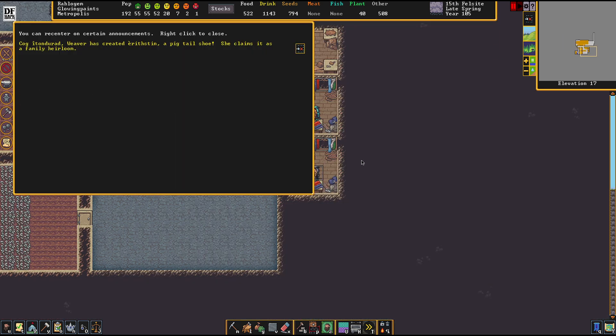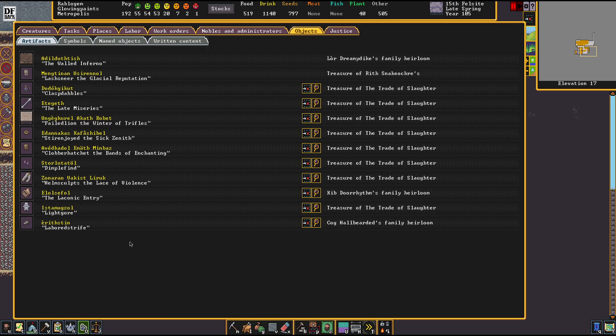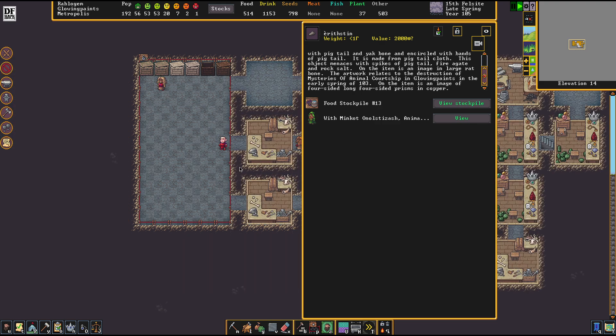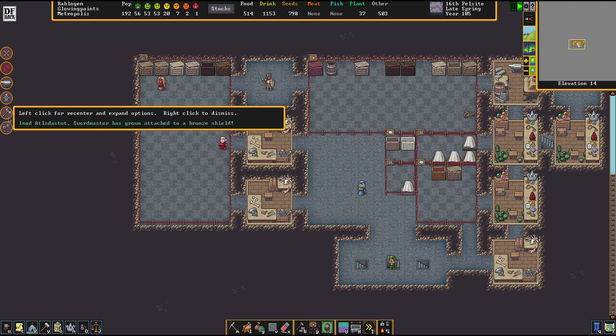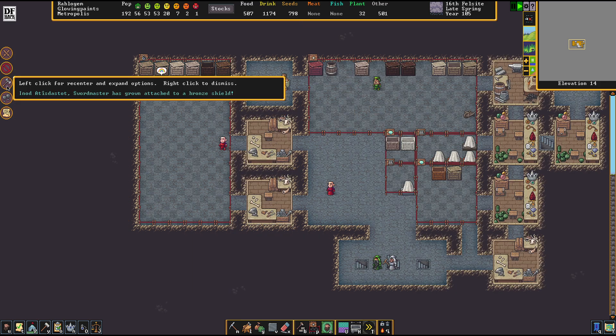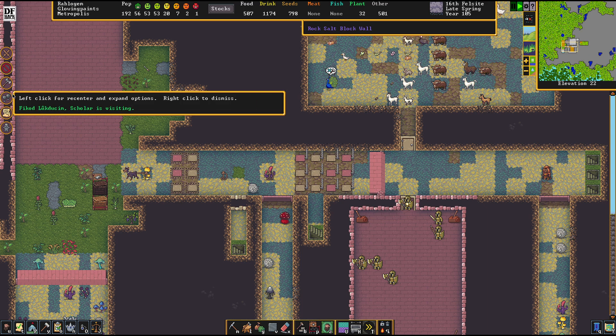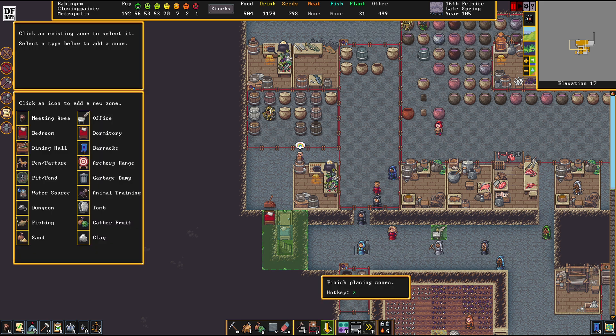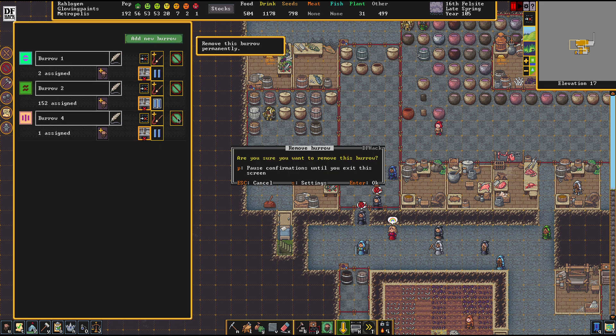A pigtail shoe claimed as a family heirloom. Let's check out Labored's Drive. They sometimes create these super weird artifacts for their family and you're just starting to wonder why on earth they're doing that.